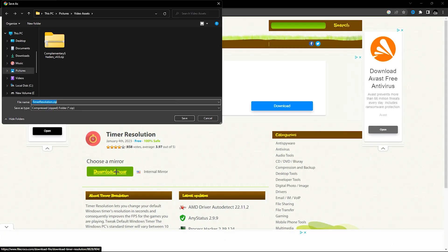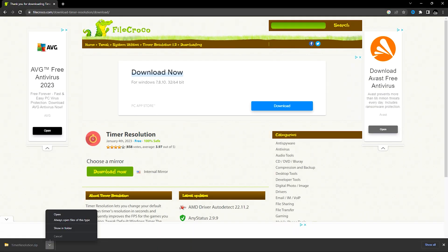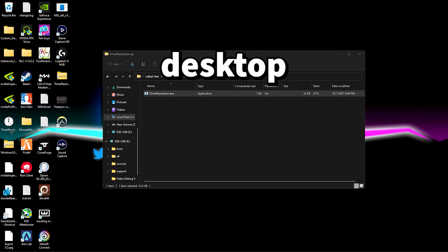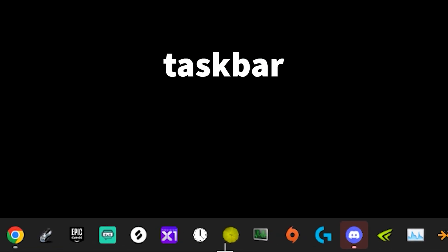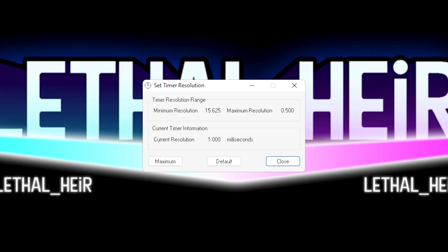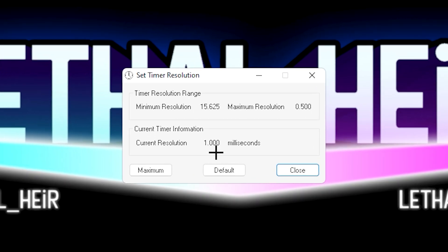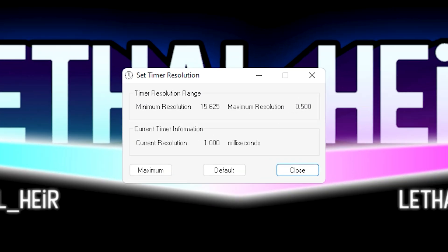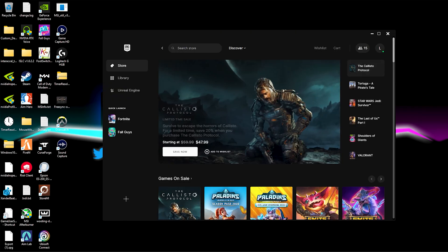Using this is pretty straightforward. Once you download it, open the file location and drag it onto your desktop for easy access or pin it to the taskbar. You also have the option of running the program as administrator to avoid any permission or compatibility issues. Once you open it, you'll see what the current system timer resolution is. Click on Maximum — it should go from 1.000 to 0.500. Whenever you're about to game, simply open the app, click Maximum, and enjoy faster response times. Make sure to minimize the program instead of closing it to keep it running during your game.